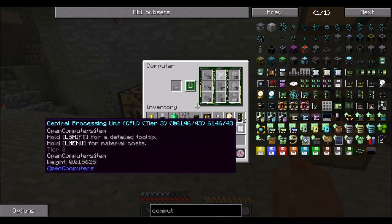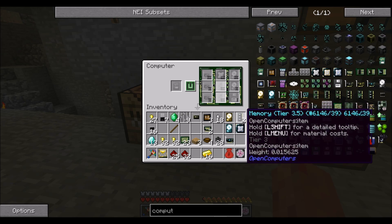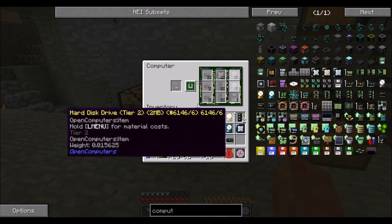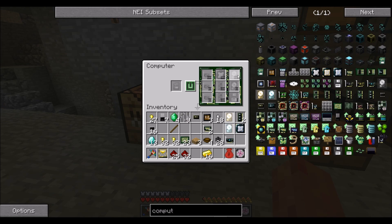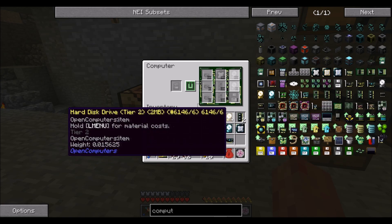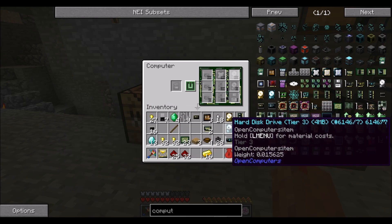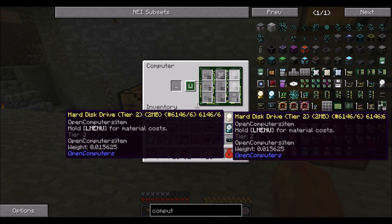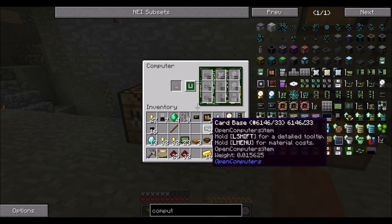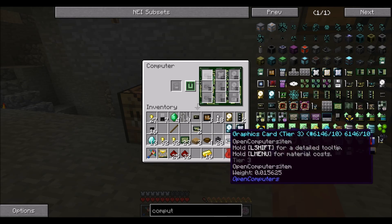So I got the CPU and two tier 3.5 RAM chips — RAM cards, I guess. There's a 3 and a 2 here — it even highlights it on the side. You can only have a tier 3 and a tier 2; you can't have two tier 3s. But that still gives us 6 megabytes of memory — whoa, 6 megabytes of memory. For a computer in a game, that's pretty good. And I made a tier 3 graphics card.